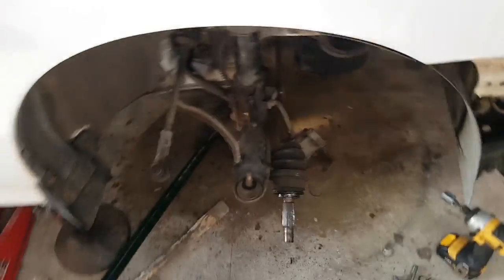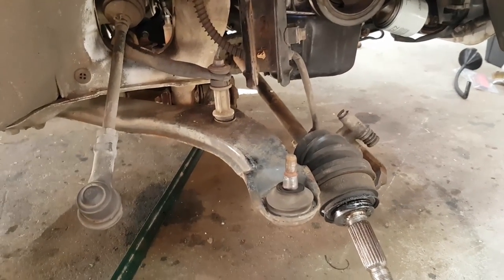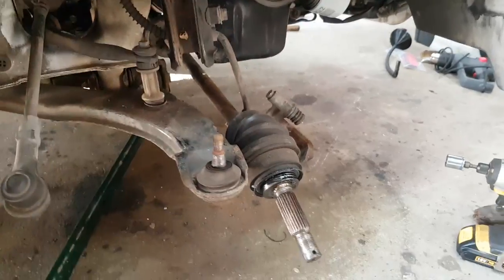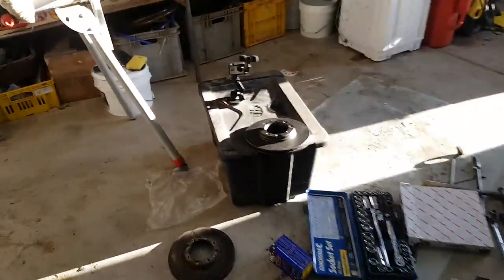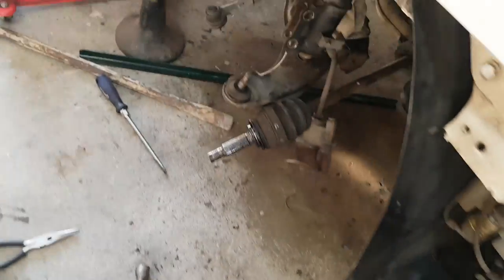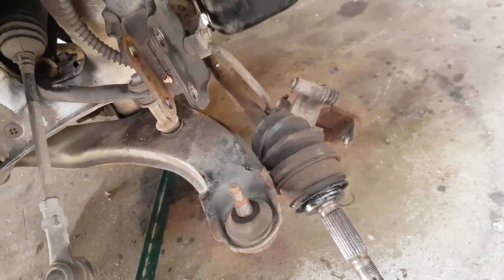As always, everything takes twice as long as you planned. Because Hyundai basically bought old Japanese technology to start their cars, every new car I've worked on with brakes — you take off the caliper, take off the wheel, disc slips off, new one on. But because this is old school, you actually have to take the entire hub assembly off, bang out the hub from the pressed bearing, and then you can get the disc off. Everything was seized up. But we've got it off now, new disc going on. The old one looks super ghetto, the new one looks lovely.